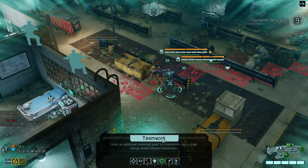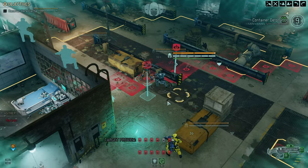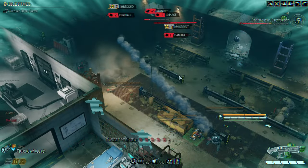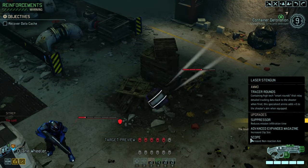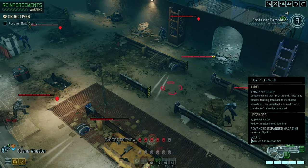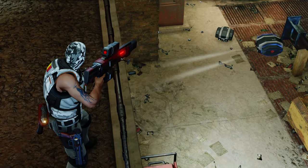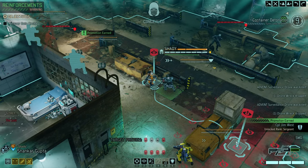What we can do is teamwork for some extra damage that is coming soon. Then we're going into Fortify, and I think this is almost begging for a rocket. Let's get that surveillance drone down. Death from above — into another drone down. That worked out very well.